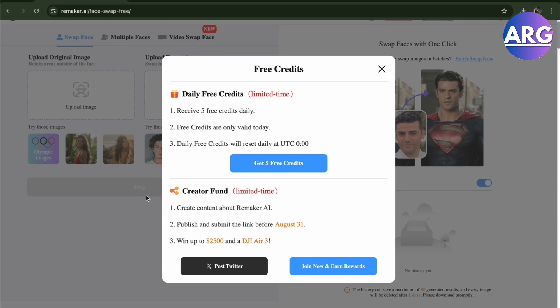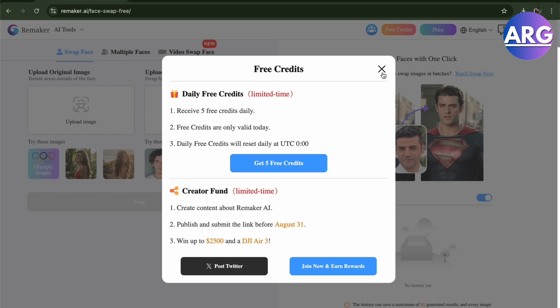The next way to get more credits is the Creator Fund. You have to create content about Remaker AI, then publish and submit the link before August 31. You can win up to $2500 and a DJI Air 3, and you can also earn free credits by participating.